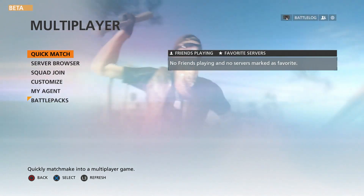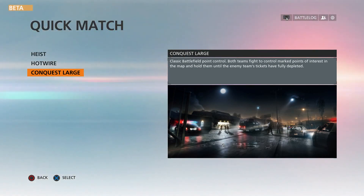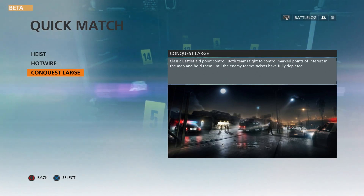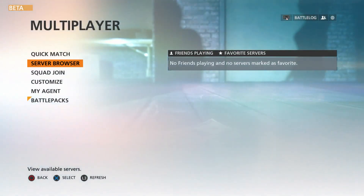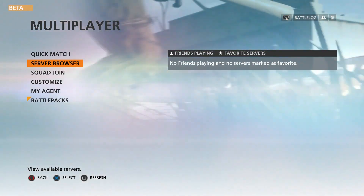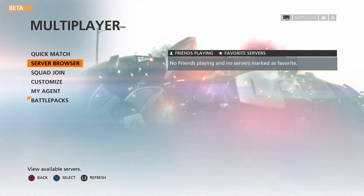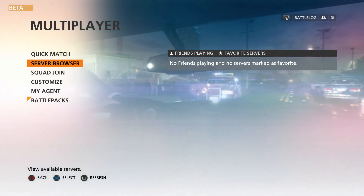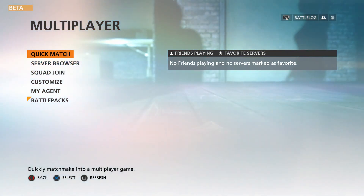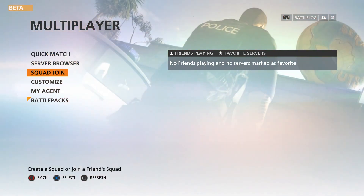For multiplayer you have the quick match, where you go into either Heist, Hotwire, or Conquest Large, which are the current game modes. There will be more game modes for the full game, but right now that's what they're offering. Each game mode is available for all nine maps. The server browser is just like in Battlefield 4 where it'll show you different options for all the servers — you can sort it to find the game mode you want, total player count, and different options like that. Right now for the beta they ask you to just do quick match to help fill the servers up.